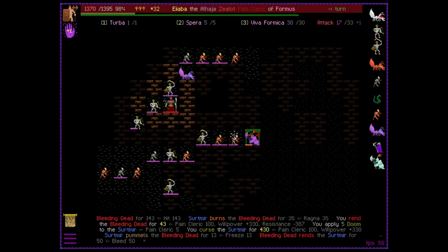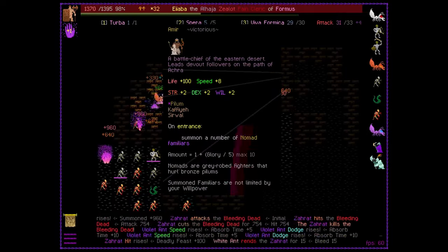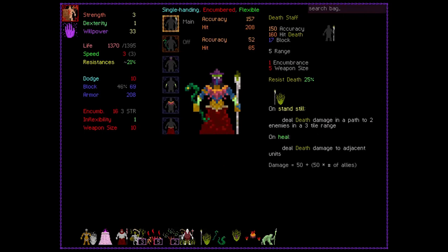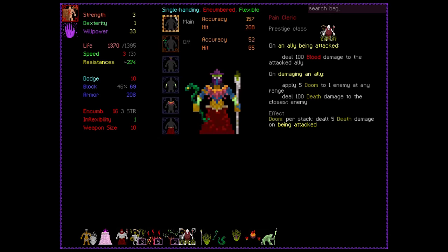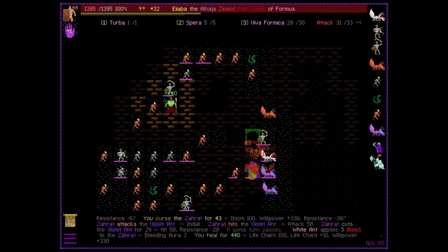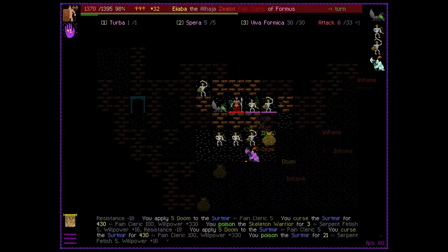Moving on to classes, of which there are another 24 to choose from. My favorites are the Amir, who summons nomad minions on entry. The more glory you have, the more nomads get summoned. Glory is something that accumulates the longer you survive. The Zealot, who gains three additional prayer charges on entry. This is wonderful for any build that worships a god that spawns minions, because you can pray like crazy without having to worry about saving prayer for emergencies. You could combine this with the Al-Hajah race to get four prayer charges on entry, but I've found three to be more than enough so far.